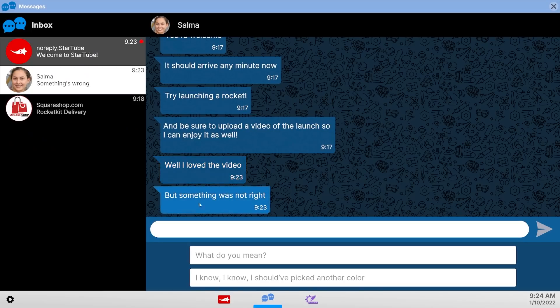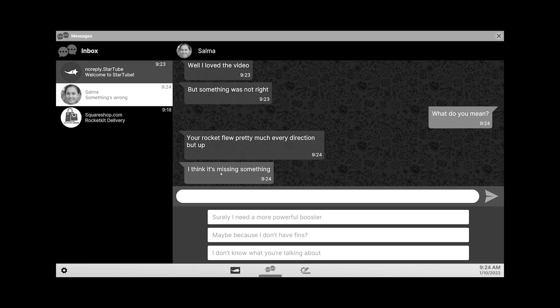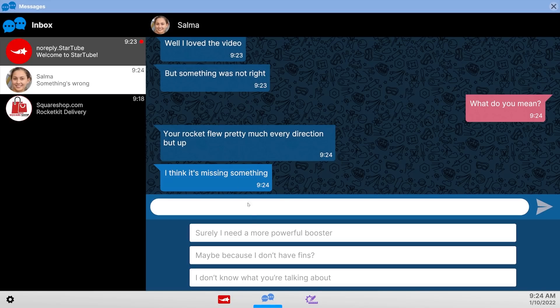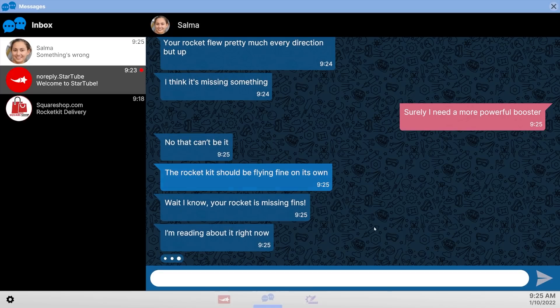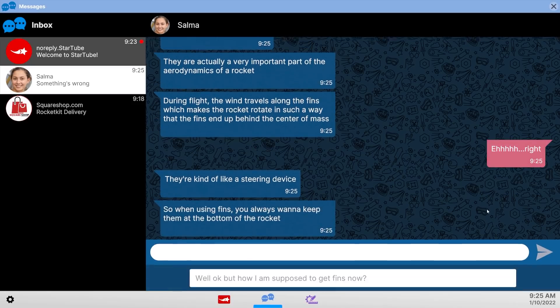Well, I love the video but something was not right. I think I know what she means — the boosters, they're a bit too square, they need to be rounder. Your rocket flew in pretty much every direction but up. Well, that's a lie. I think it's missing something — more power. Fins. Listen, Salma, I think you need to leave it to the expert here.